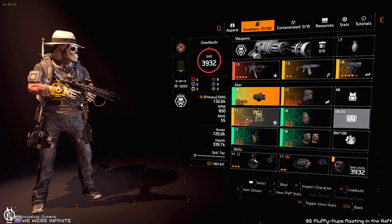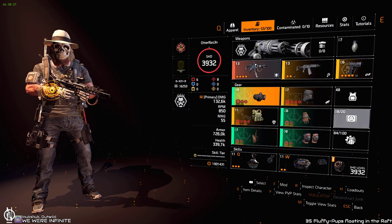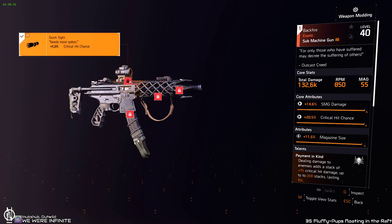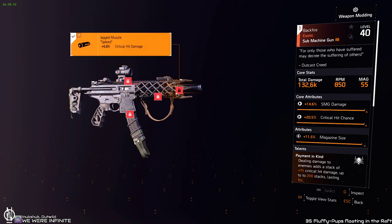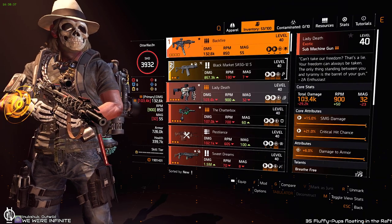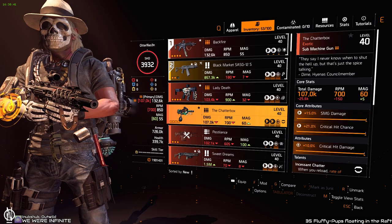I use Cheska here to get the crit chance because I need it for the Backfire. The Backfire only has one mod — the scope — which gives 5% crit chance, and that's it. There's no other crit chance on this weapon, unfortunately. Other weapons give more: Lady Death gives 10%, Chatterbox gives even more — I think it's like 15%.